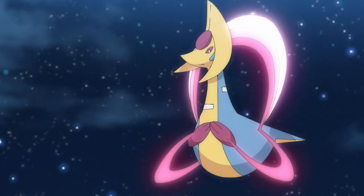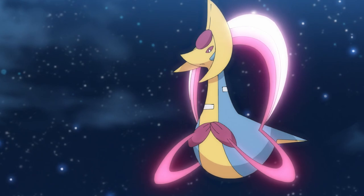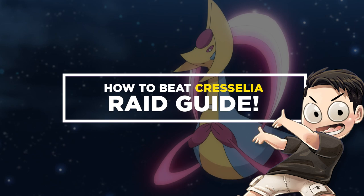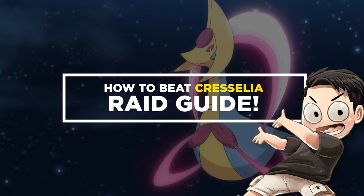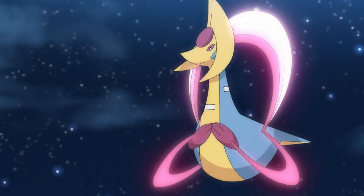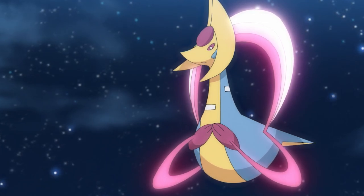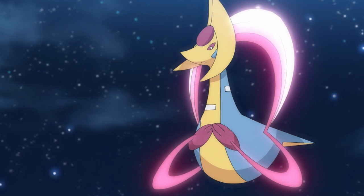Hey, how's it going everyone? It's me, ItzCount here with a brand new Pokémon GO Raid Guide video, and today I'm going to be covering the Psychic Type Legendary Pokémon, Cresselia. The interesting thing about this Pokémon is its movepool — it has a lot of different charge attacks that will counter a lot of Pokémon typically used against Psychic Type Raid Bosses. I'm going to be explaining all of that in today's video, so let's roll the intro and jump right into it.